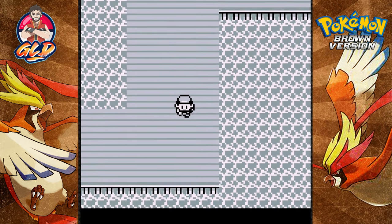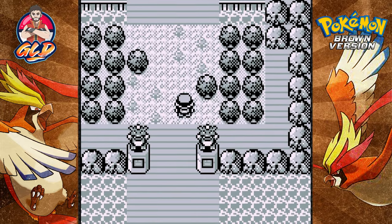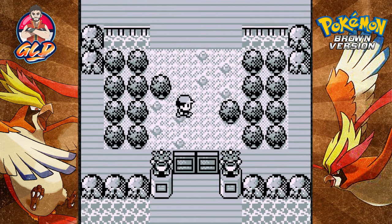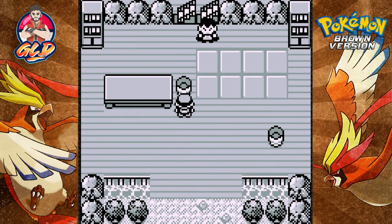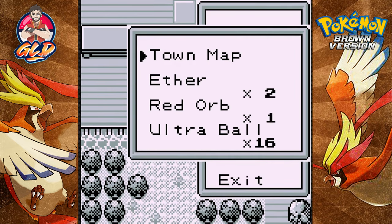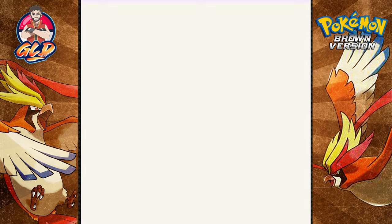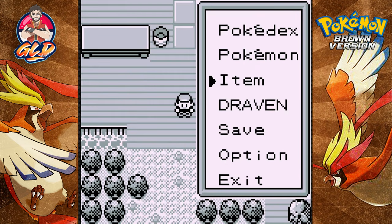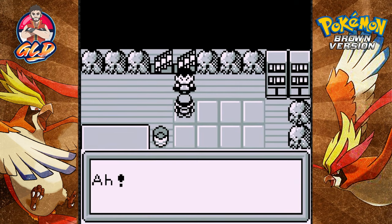Looks like a water type trainer — this is confusing. By the looks of it, this is an all-out elemental Pokemon trainer. Let's use an elixir on Mewtwo and Kathy, and give one to Kit Thunder too. I don't know what Pokemon he's using, so I'm going straight to YouTube because it's the ultimate cheat code.